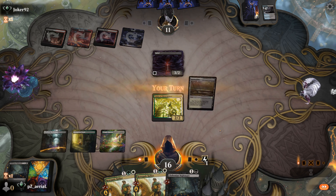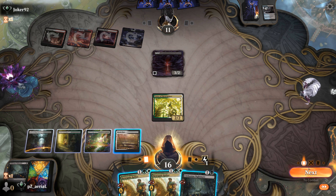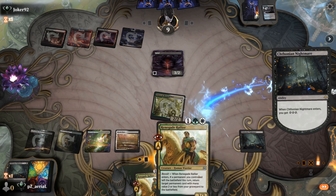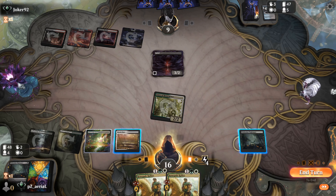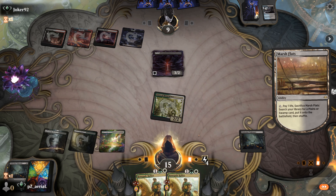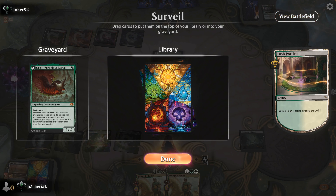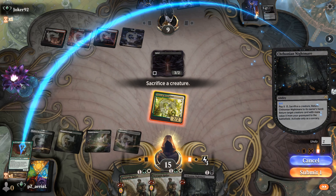We can start to push damage with Voice of Resurgence. This will have to surveil - we'll go Renegade Rallier. So we'll go Renegade Rallier if they block the Voice - they do not block, so then we go Chthonian Nightmare. Do we have a Voice in the graveyard? We do not - that's awkward, we need to bring Boromir back. I'll Marflas surveil and possibly hit something better. We do have two black pips - we'll take the Portico. We find Grist - I'll bring back Grist for X equals 1, sacrifice the Voice.